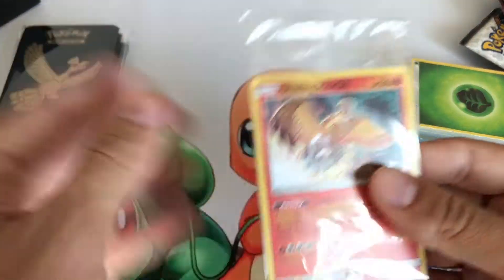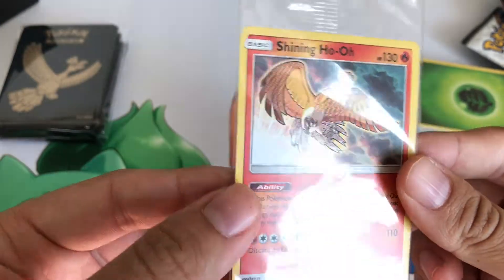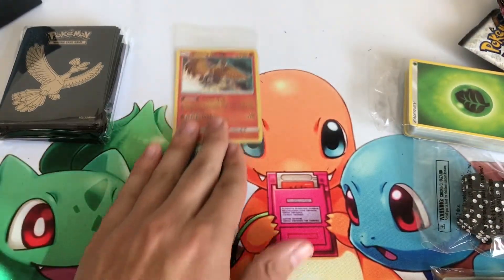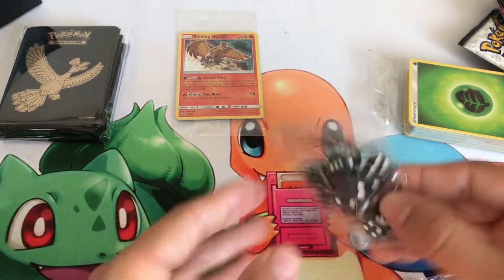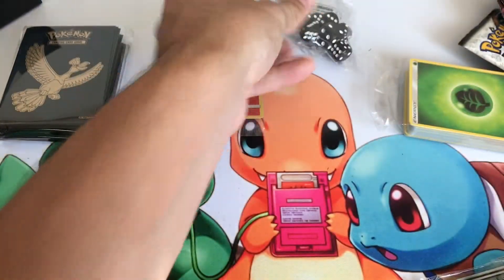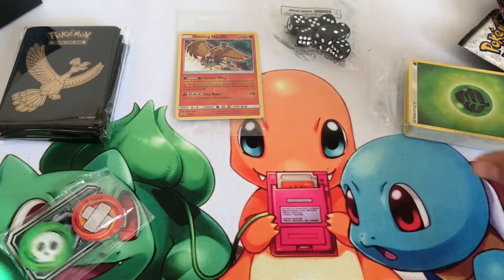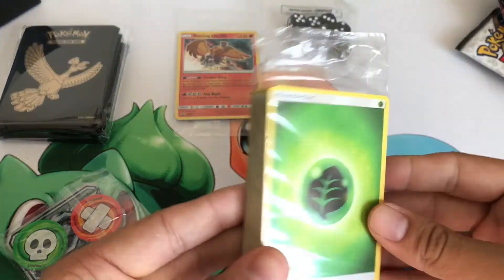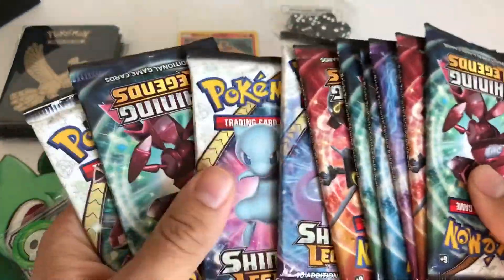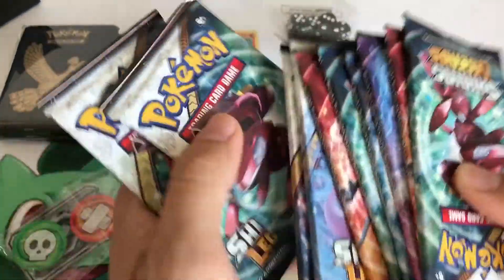Alright, so we're starting off, we've got a Shining Ho-Oh. That looks pretty cool. And you get some sweet dice - probably actually use those. And you get your energies, a bunch of them. And then the main reason why people get it - we have our packs.